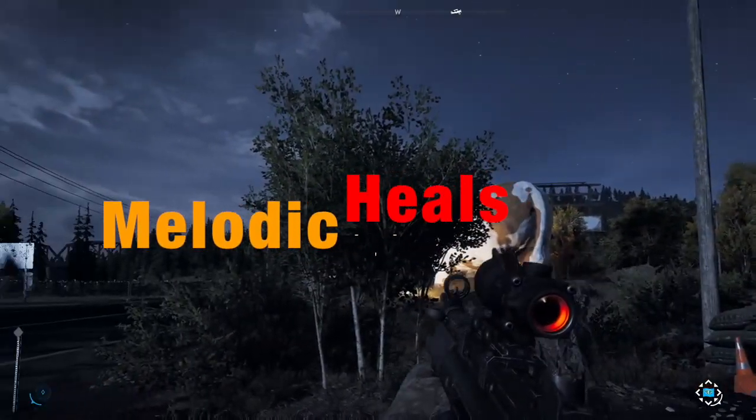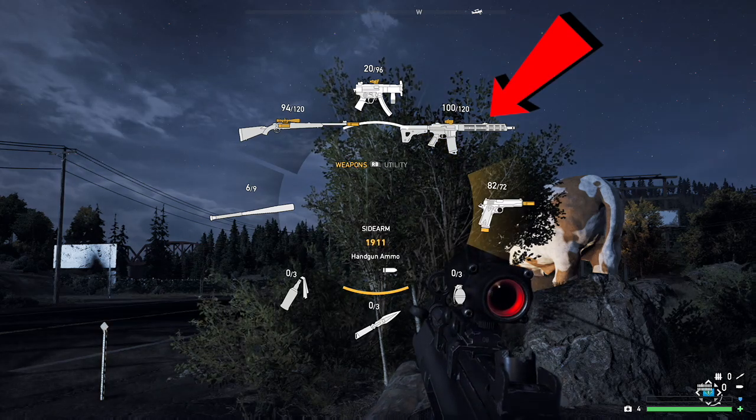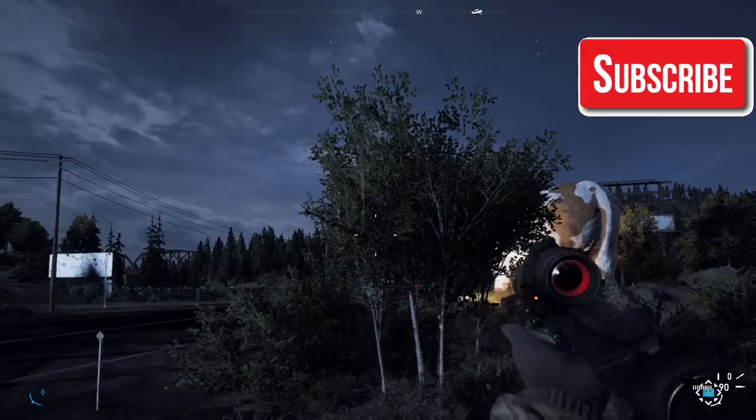What's going on you guys? This is Melodic Heels bringing you another short tutorial. Today we're going to be going to Far Cry 5 and we're going to figure out how to open that third slot for a main weapon. That's going to allow you to have three main weapons and a sidearm on top of everything else that you have on your wheel.